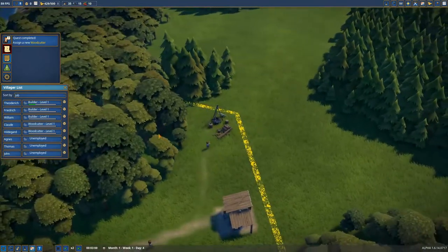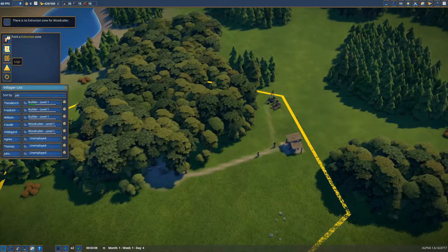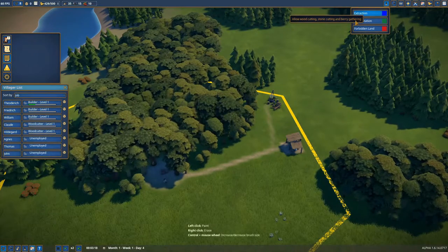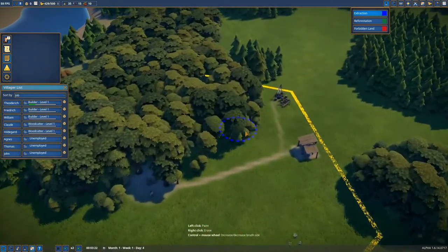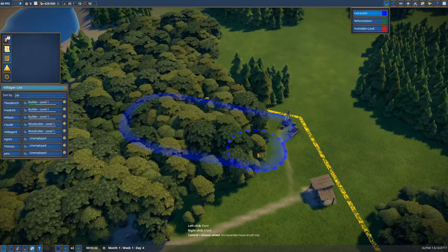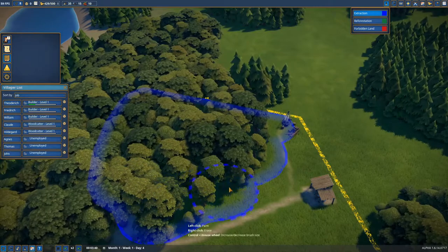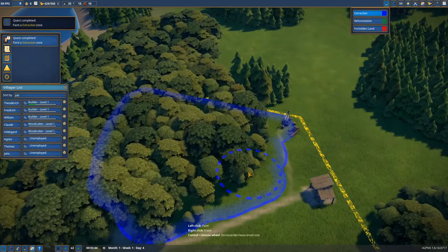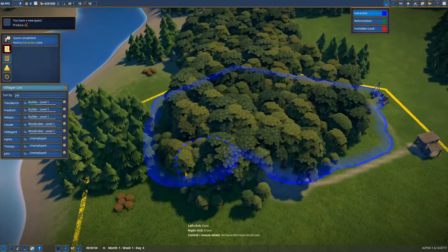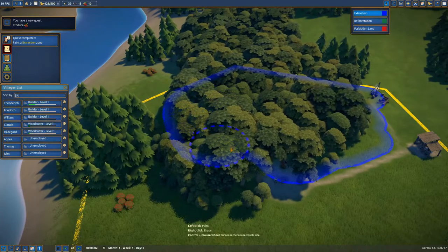In this game you can tell them where they can work and where they can't by painting development zones. We want them to extract some trees, so we just tell them that in this zone they are allowed to extract trees. You can always remove a zone if you want to. If you use the left mouse button you can paint the area and they will start working there. If you do the right mouse button it will go away again. Really easy.